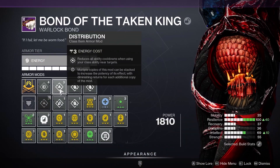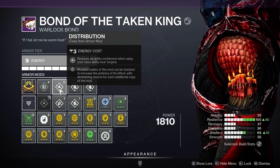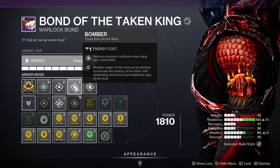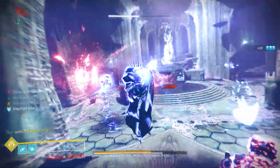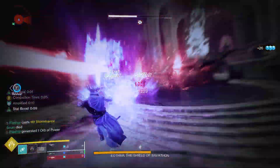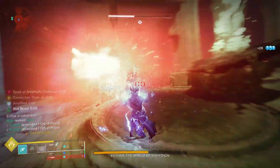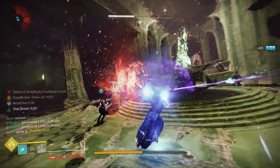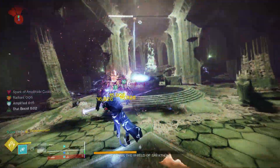Finally for our bond: one copy of Distribution reduces all ability cooldowns when using your class ability near targets, and a double copy of Bomber reduces grenade cooldown when using your class ability. Put all these things together and you'll be able to spam unlimited abilities, completely disintegrate rooms full of enemies with Storm Trance, and feel like an absolute Sith Lord — everything I want from an Arc subclass in Destiny 2.